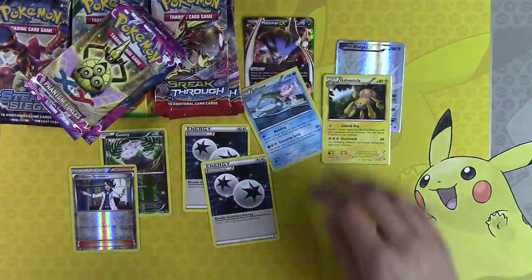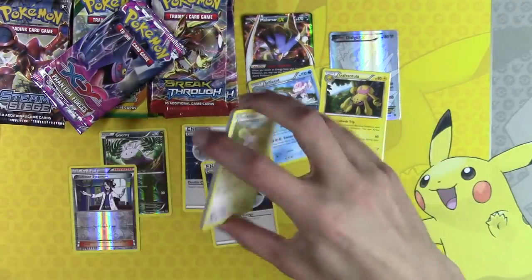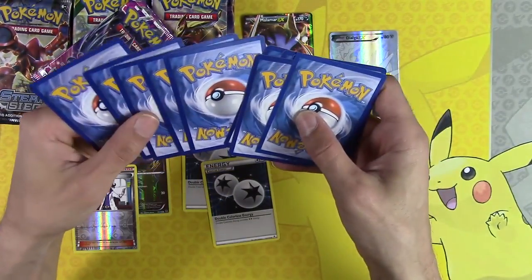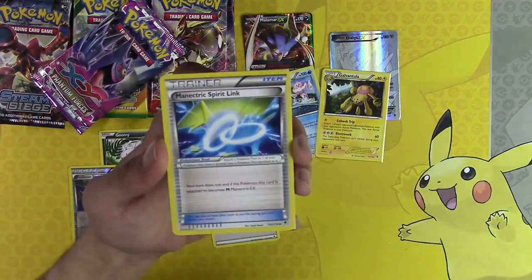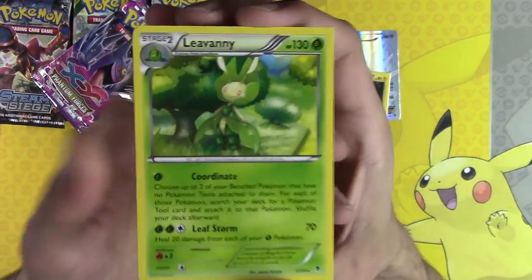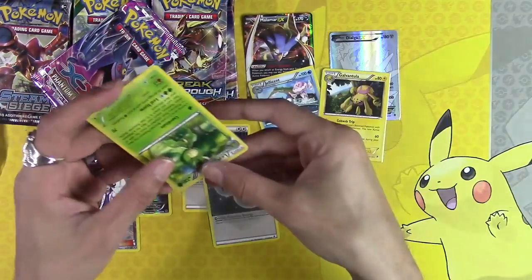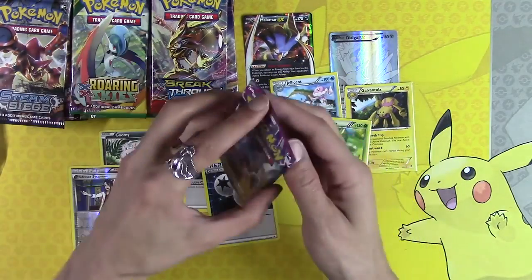I'm sorry, this video is going to be so long. I'm like losing my mind — another one, another misprint card! Loudred, Manetric Spirit Link, Dimension Valley. Misprint — three misprints out of ten packs, and that includes a secret rare and a Malamar EX!